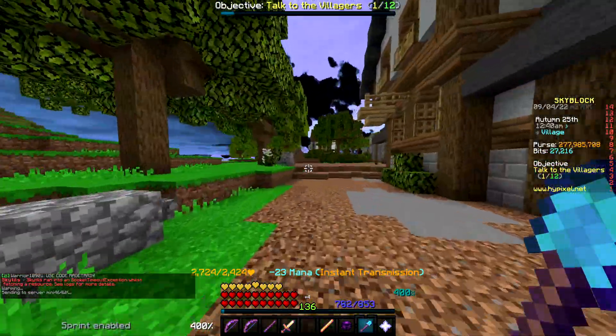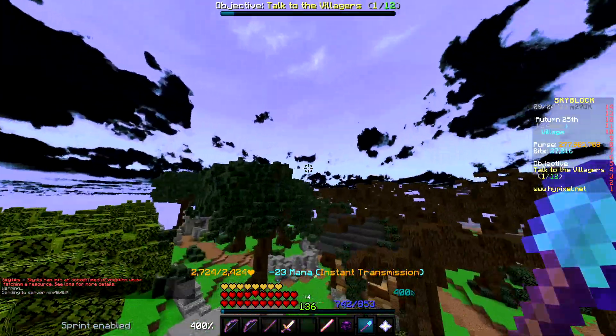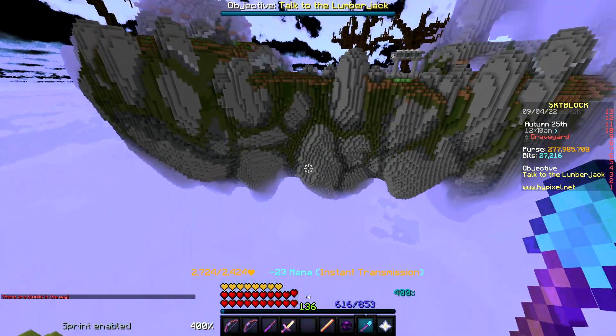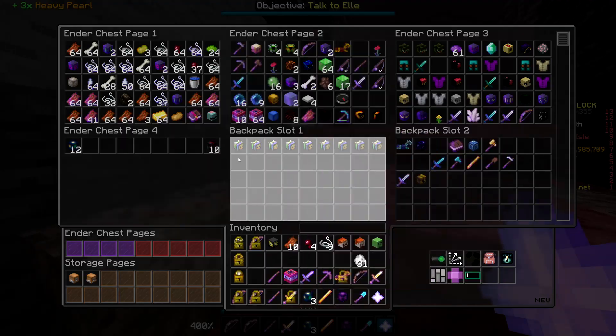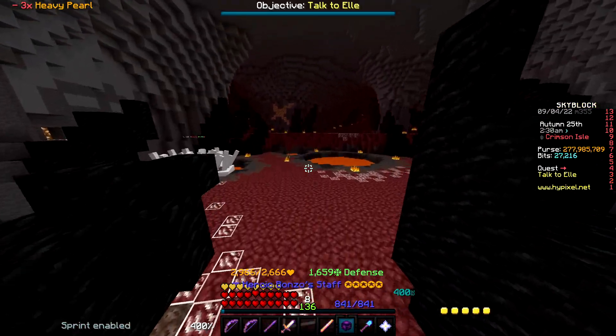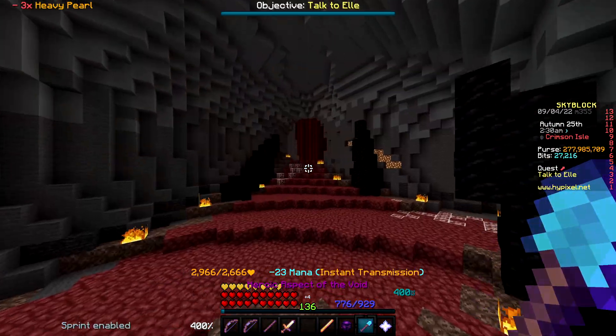We are not done with our daily stuff yet. I actually need to go back to the Crimson Isle real quick and get my three heavy pearls for the day. And there we go, another three heavy pearls. We're up to 15 extra in total here. We're doing good on these — I think that's going to honestly be enough for when we actually need to use them, so I'm glad I've been doing these every single day.